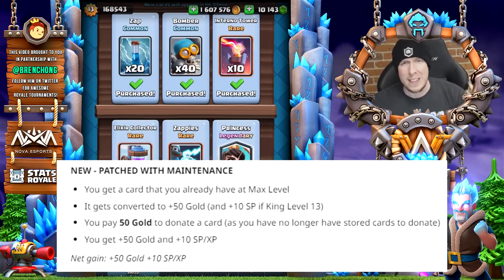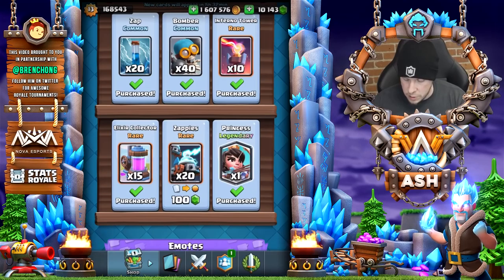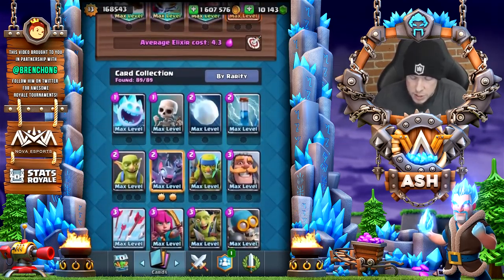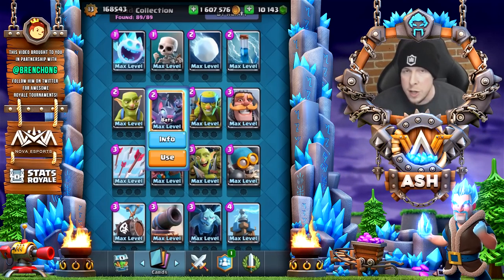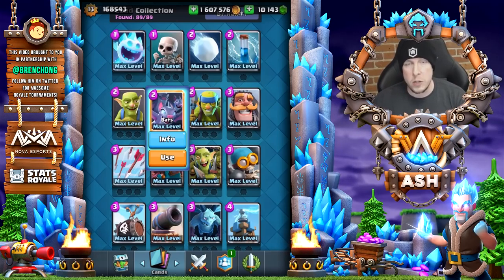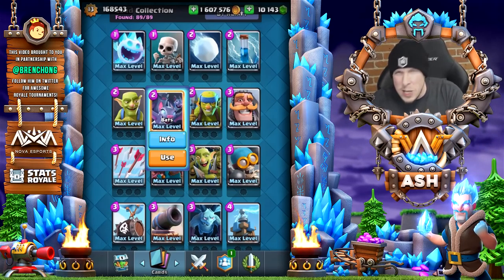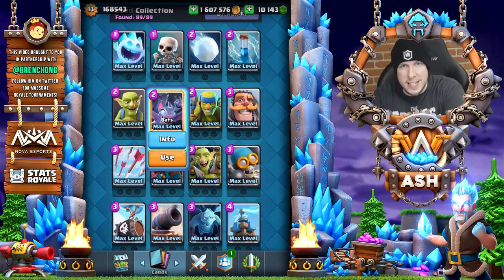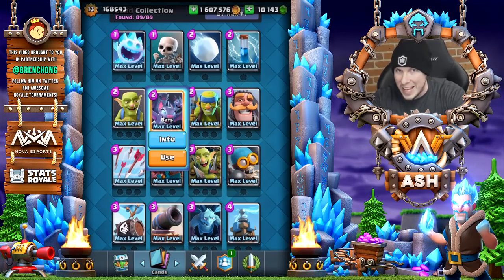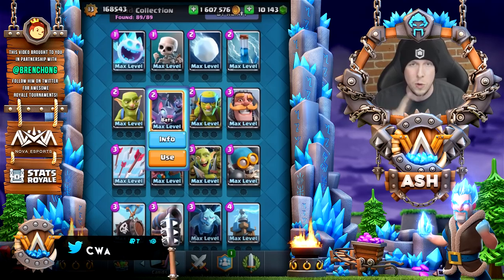After that, if you want to trade that card, it costs you 50 gold to donate it — but you get that 50 gold right back after you donate, plus the 10 star points. So the net gain is 50 gold. You're really gaining gold on two occasions: after you donate the card, and when you pull it from a chest. For legendary cards, they'll only cost 20k gold in a deal instead of the 40k gold they appear for in the shop. There are no longer any excess cards — they've all been converted to star points. It's a wash at minimum, and actually a gain in some scenarios.